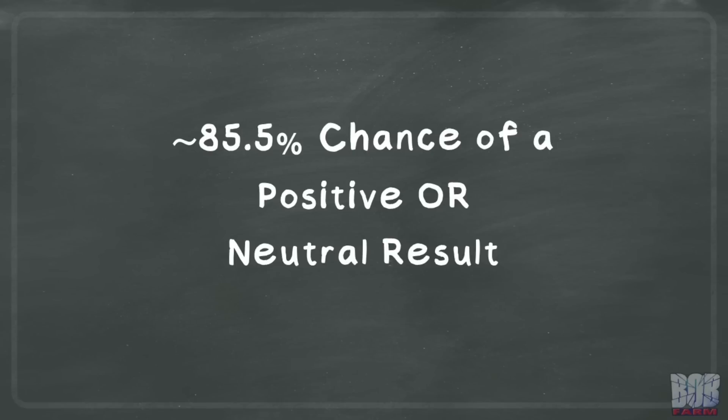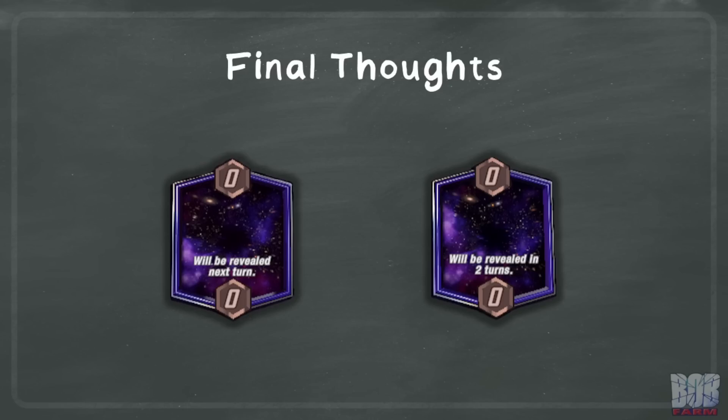The interesting number to me is the total of positive or neutral outcomes, which is pretty high at roughly 85.5%. These numbers are guaranteed to not be completely accurate, but they do let us weigh the rough odds of positive or negative outcomes. Different decks or cards will have different ratios, but generally the numbers do skew slightly more positive than negative. By far, the most likely result is a neutral outcome. The negative outcomes tend to stick in our memories, but unless you are completely risk-averse, it may not be a bad idea to play into unrevealed locations more often.